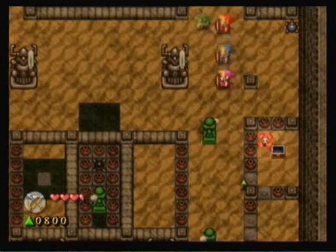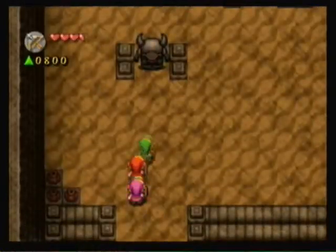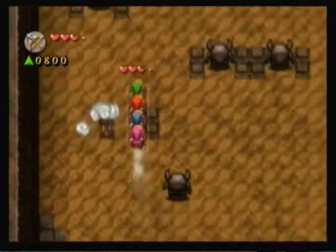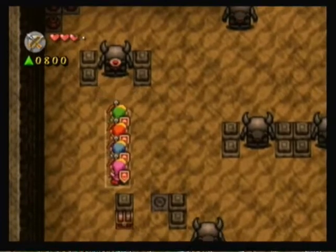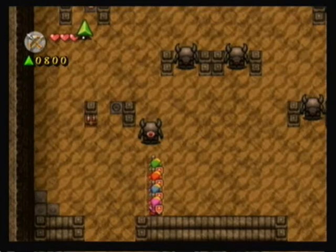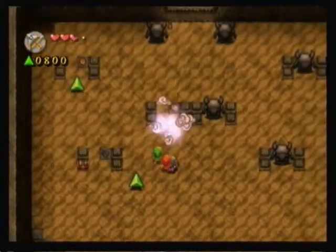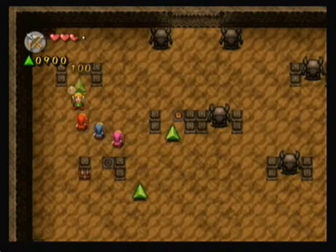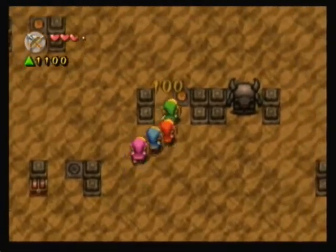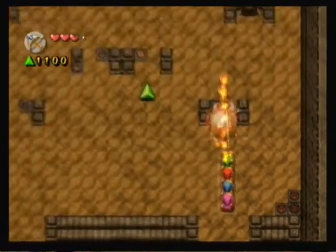Let's head up from here. This room looks like it just has a bunch of these little statues. Let's take them all out. It's convenient that they always drop the gigantic Force Gems. Building them up really quickly — we already have over half the amount that we need to level up and whatnot.